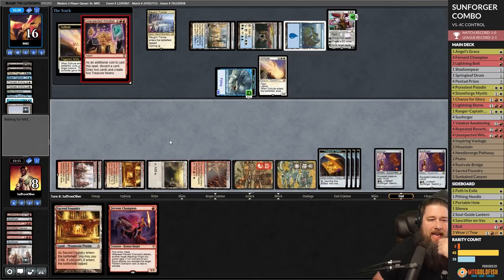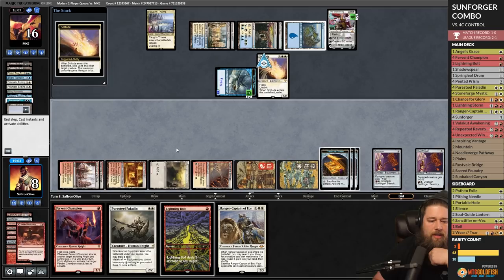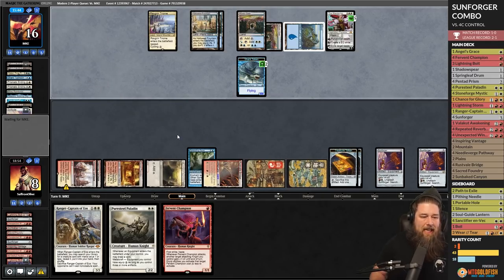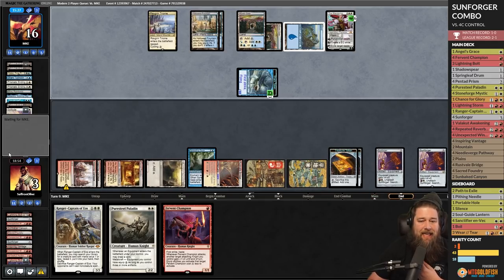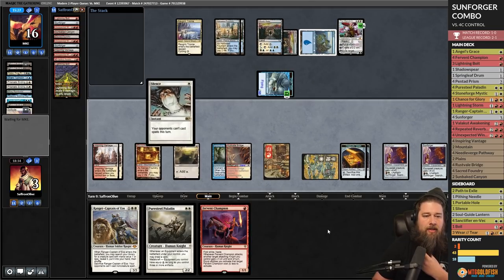Valakut Awakening — well if they had the Solitude the combo wasn't going to work anyway. We put both to the bottom. We gotta hit a bolt. Spreading Seas. Opponent draws a card, Solitude is an issue — it gets around Ranger-Captain, but we did find a Silence and Fervent Champion. Do we have enough pieces left in our deck to combo? Opponent passes. Oh my god, we drew Silence! One, two, three, four — maybe, maybe, maybe — Silence!